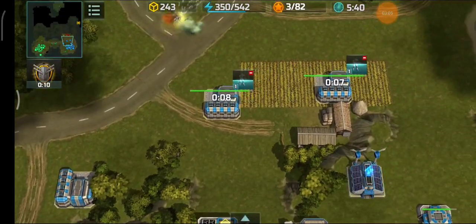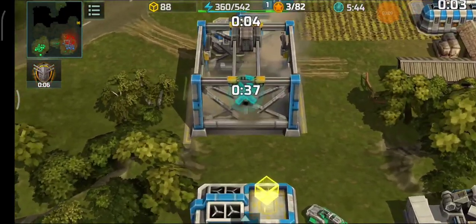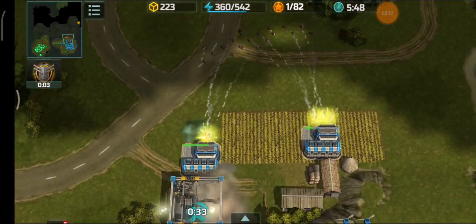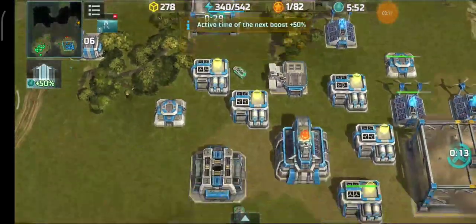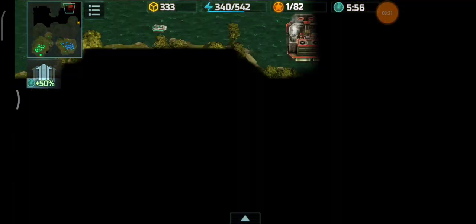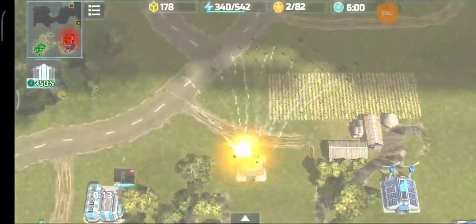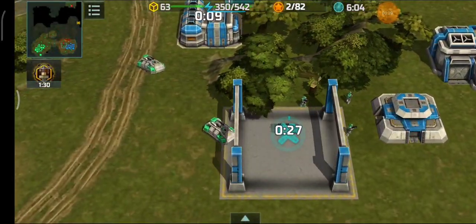I'm expecting those two barracks to be destroyed, so I'll build another barracks there. I cancel the assault production from those two barracks since I don't want to lose resources - I have an aviation factory being built. Alligators from the red player - wow - I'm in big trouble right now.